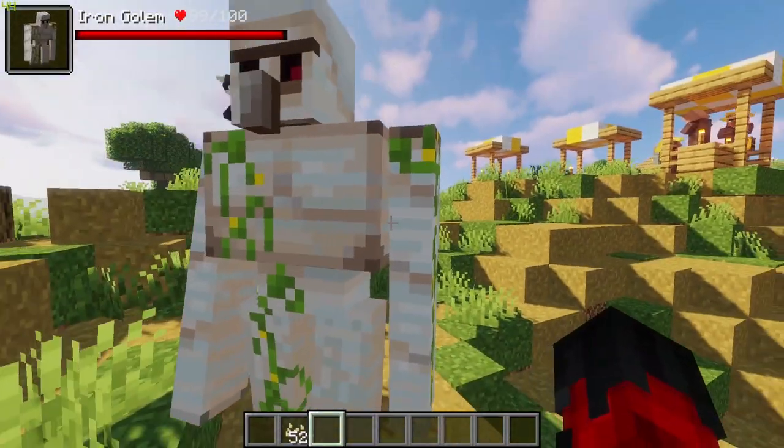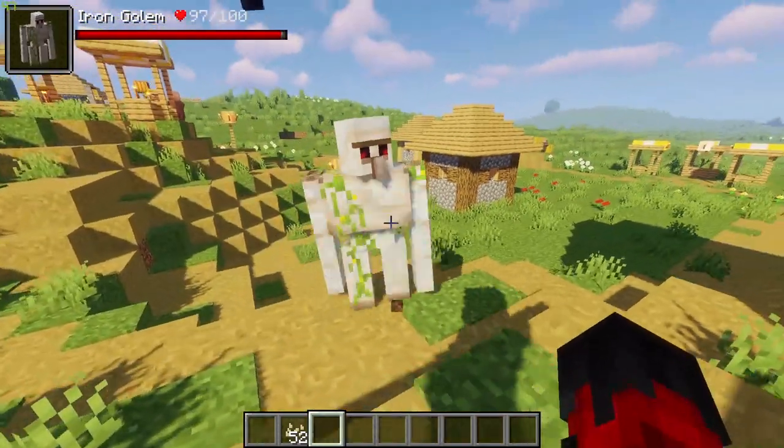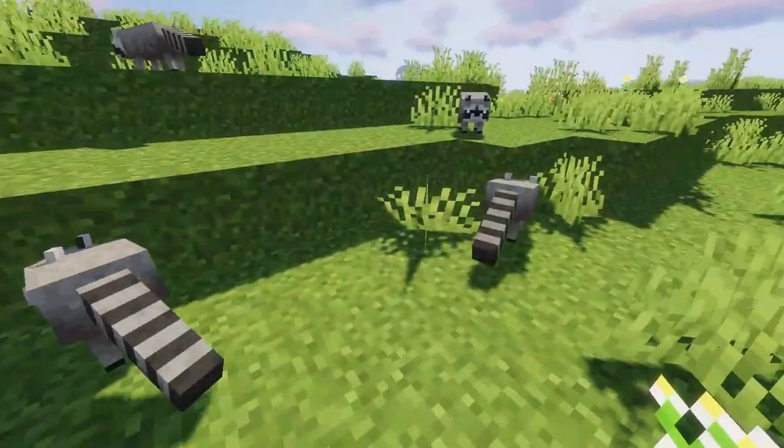When crows defend their owner they peck their attacker, dealing low enough damage not to make the monster aggressive. However, crows deal extra damage towards undead targets.